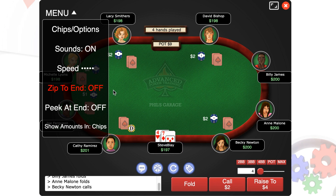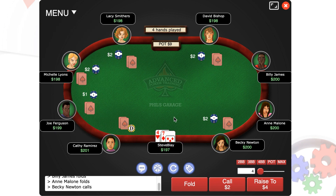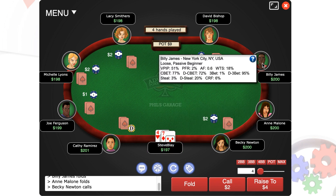Let me cover everything else on this menu. The chips options button will take you back to the original configuration screen if you want to change any settings or add more chips to your stack. You can turn sounds on and off, and speed up or slow down the game. I'll explain peek at end in just a minute. Down here you'll generally want your chip stack shown as a dollar amount, but if you prefer to see it as a number of big blinds you can change that here — a lot of online real money poker sites have started to allow this option, so we added it too. Going back to the game, you can hover over any of your opponents to see some of their statistics.